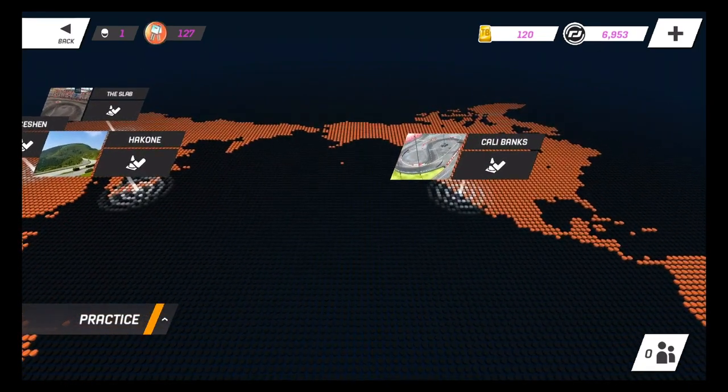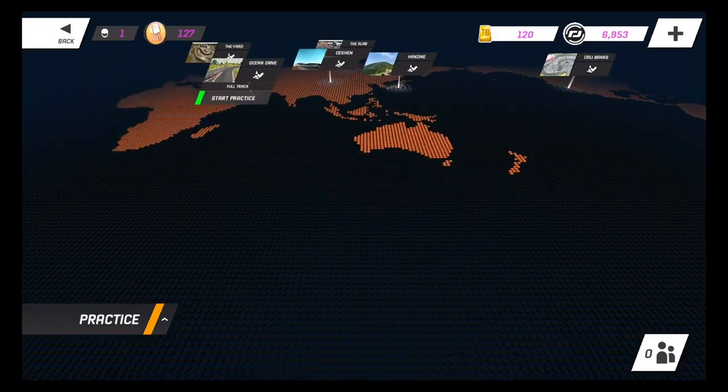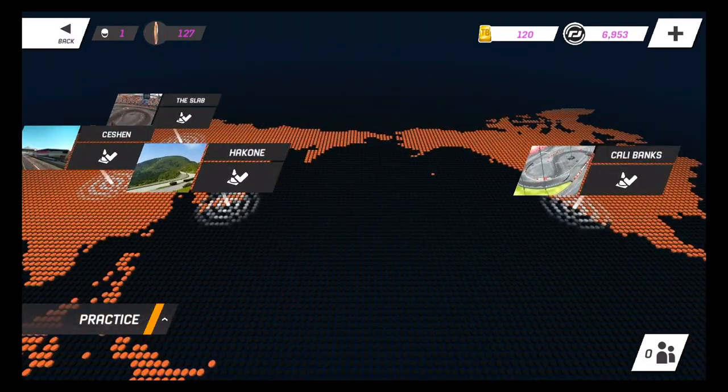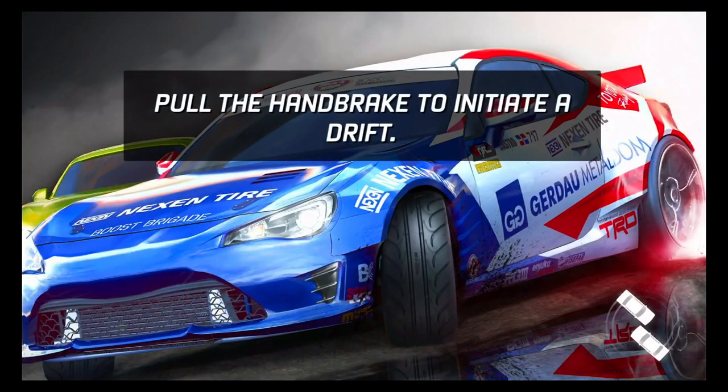They keep going — Cali Banks, OSW, that's sick. So we have a total of six different tracks, not bad for a mobile game. Let's go ahead and hop into the toge. Pull the handbrake to initiate a drift — well, thank you so much. I think we're gonna be okay out here. If you guys are playing this, let me know your thoughts down below.